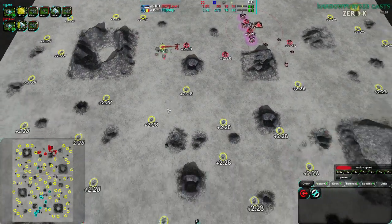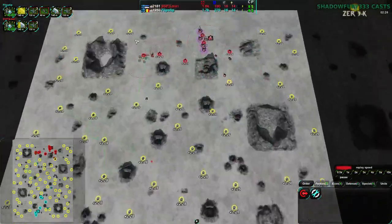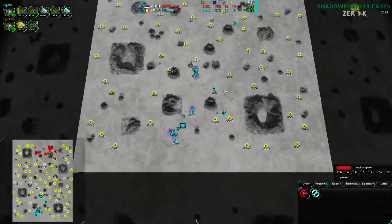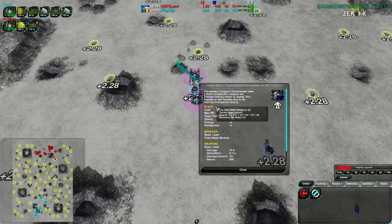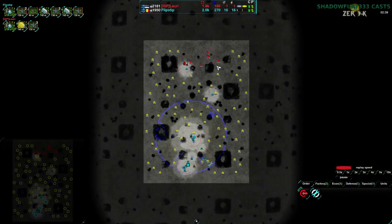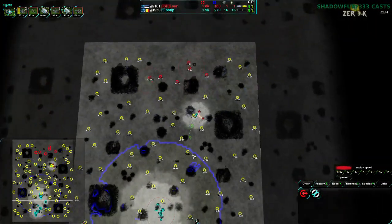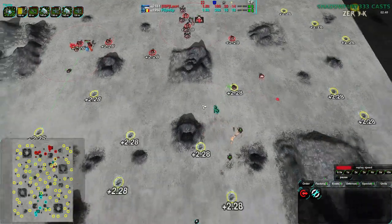Flipstep is coming in for a bit of a raid and will be hitting the commander, but won't be able to do much — the commander will kill it. The commander is upgraded with a light particle beam. Flipstep has also upgraded their commander with a beam laser and radar module, and is setting up radars around the map. Both Lowry and Flipstep have radar, but Flipstep's is a bit more forward, so Flipstep has a bit more knowledge about what's going on right now.